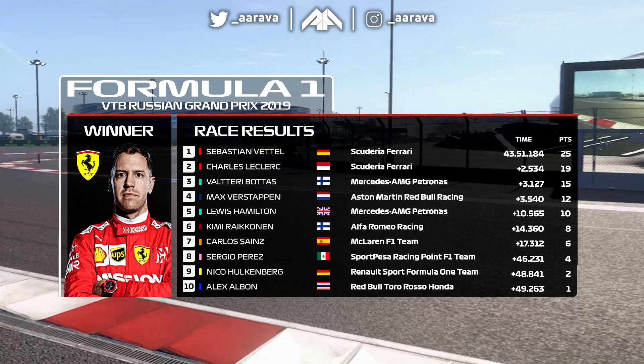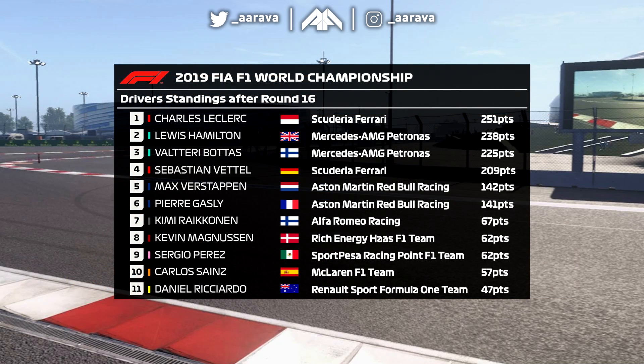A much-needed result for Sebastian Vettel and the team, really, in terms of constructors. Obviously Vettel needs a few wins this season if he wants to get back in the championship fight — it's only one win so he won't be back in it quite yet, but at least for his confidence levels after the double DNFs and a string of bad luck. Hamilton was all the way down to P5 — Verstappen did get him — so that's great for us in the Drivers' Championship. Raikkonen doing a good job in P6 means Alfa Romeo could be very close to overtaking Haas in constructors. Drivers' Championship-wise: 251 points to 238 for Hamilton — a really nice cushion now with only five rounds to go.